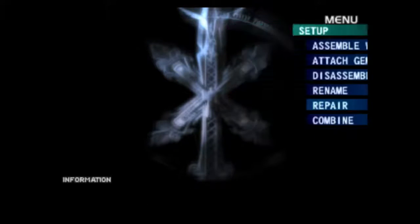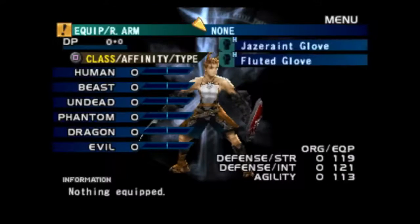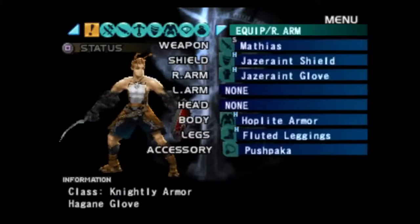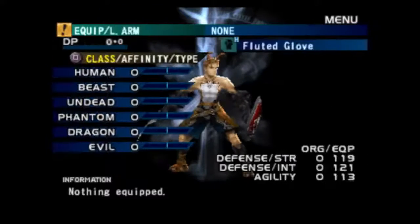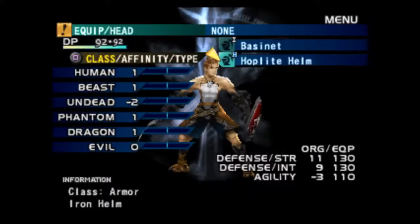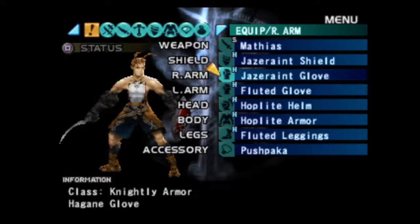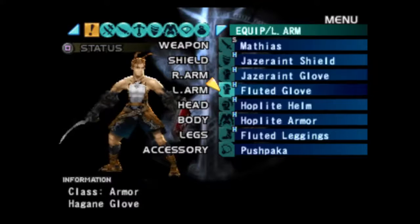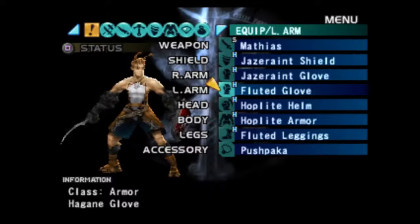We didn't get any weapons — just armor. That's not bad. That is second best shield. Shield in one glove. That is third best armor and helmet, and fourth best glove and legging.